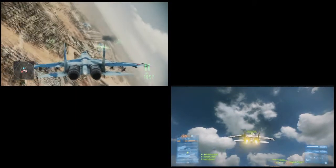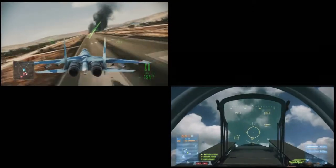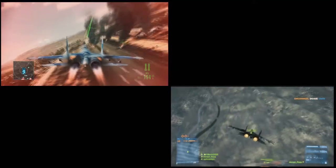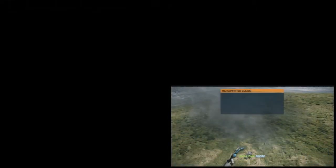My favorite part is testing how these multi-million dollar jets handle slamming into the ground at supersonic speeds. Ace Combat has a nifty feature where the ground merely becomes a trampoline good for one bounce before shattering into an explosion of fire and oil. Battlefield, on the other hand, is a bit less exciting — slamming into the ground yields exactly what you'd expect: a slight pause followed by a satisfying explosion.